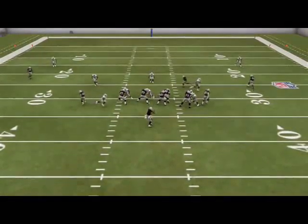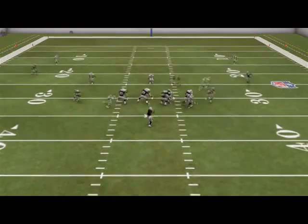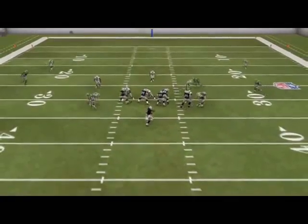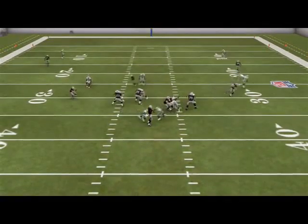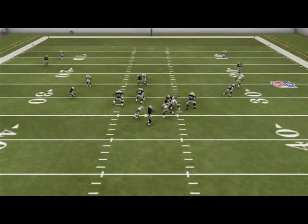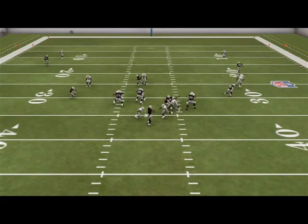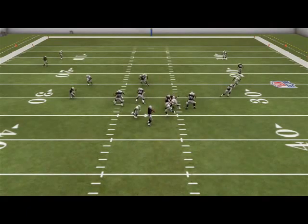Here we're sending two-way pressure. We're user controlling the middle linebacker — I put him in a yellow zone but we're playing as if he's in a flat or purple zone to the right side of the field, because that safety is going to come down into the box. So now all we have to worry about are those quick out routes and quick dig passes that opponents will throw. The pressure gets in pretty fast because of the nice blitz angles the Storm Red provides.